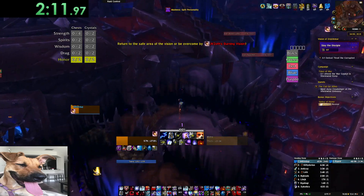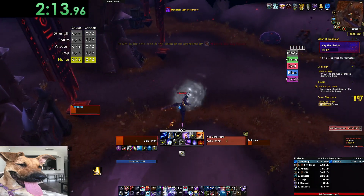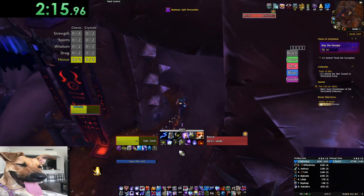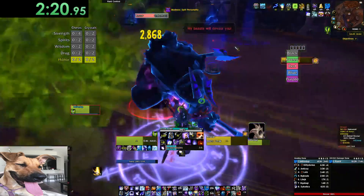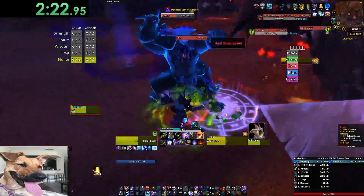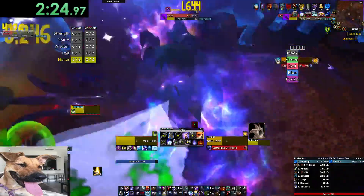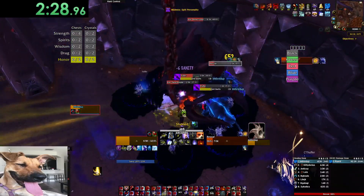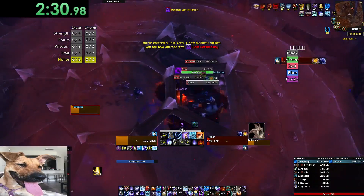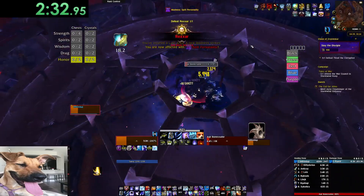I didn't end up lusting on Rexar here. I sometimes lust the third zone and sometimes Thrall — I'm not sure which one's better. On 5-mass I feel like it's definitely better on Thrall, but I didn't expect him to die that quickly. So I think it probably would have been better to use it on the third zone. It's either last boss or in the third zone — I'll point it out when we get there.